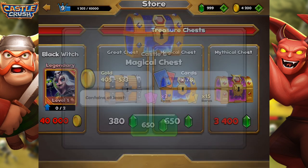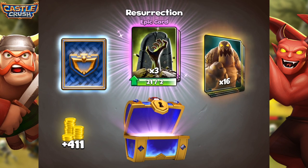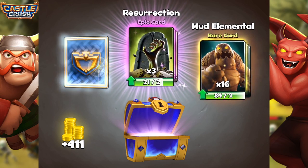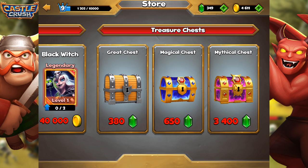We have enough for probably one Magical Chest. So the first one is going to be a Magical Chest — let's see what we got. We have 3 Resurrection, 16 Mud Elementals, and 59 Eight Pirates. Sadly we don't have enough for the Great Chest — I did my math wrong.